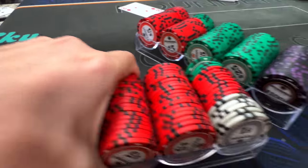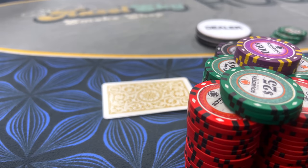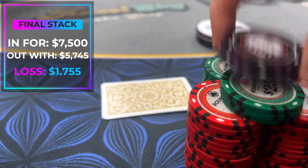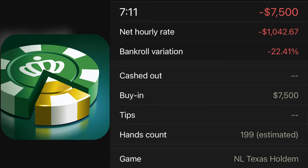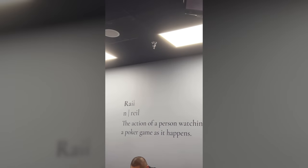After that hand, things went south. Nothing was going my way, I couldn't win a pot, and I ended up playing a massive hand against that same opponent with pocket queens later in the session. I topped up and was in the game for $7,500, cashing out with $5,745 for an unfortunate loss of $1,755. If you're wondering what I use to track my poker stats, check out Poker Analytics — the best app to track winnings, losses, and your hourly rate. It was time to head to the rail, grab a cold beer, and drown in my cash game sorrows.